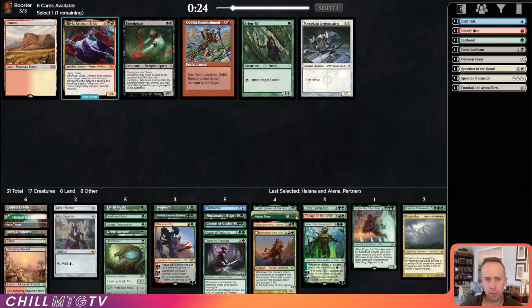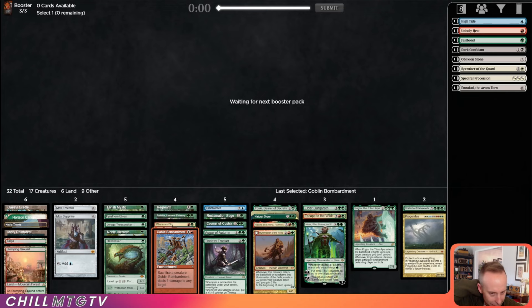Arbor Elf, Goblin Bombardment, and a Legionary — I guess we'll just take the elf, though I don't know if it'll make the deck. I'm going to take Bombardment just in case — maybe it's a sideboard card. I haven't played with Bombardment enough to know if it's good. There's not really a sacrifice archetype in the Vintage Cube.